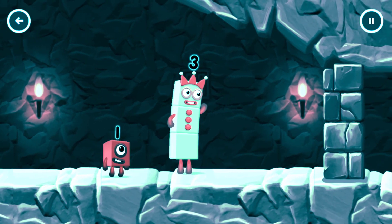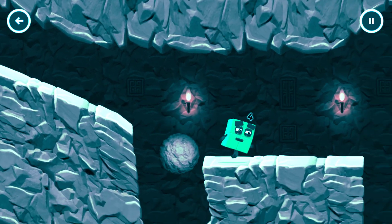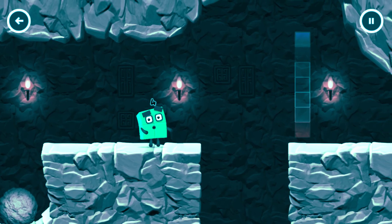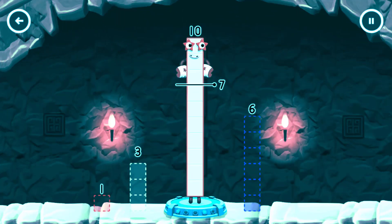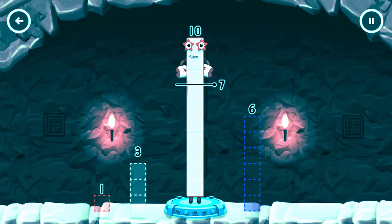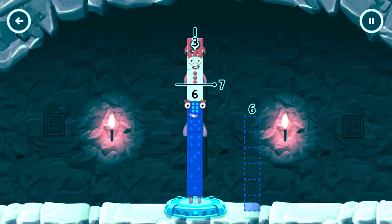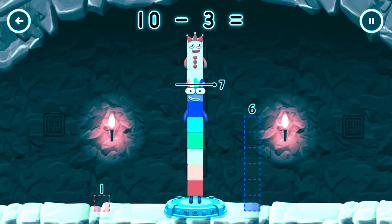I think three might need one's help to get past that wall. How can we get across there? Take number blocks away from ten to leave seven. Six. Have another go. Try again. You've cracked it. Ten minus three equals seven.